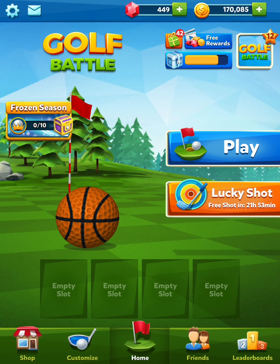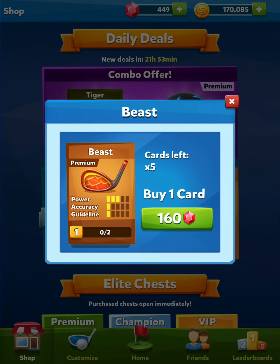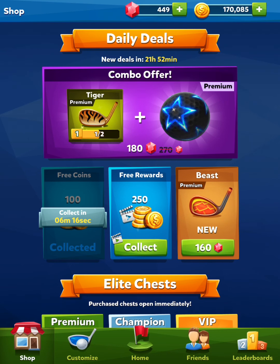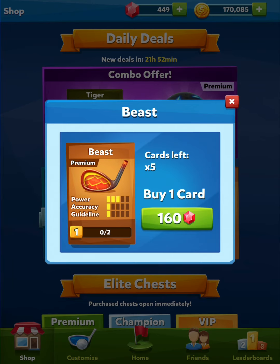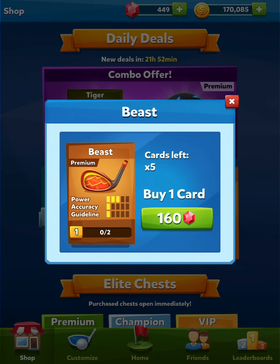Today I'm very excited because I just looked at my shop and there's an offer for Beast, which is a 3-power Rocky Mountains Club for only 160 gems. I'm definitely going to buy that now. We've got enough gems because I've been saving up — that's why I keep telling you guys to save your gems, because when deals like this happen you're going to want the available gems to buy it. 3 power compared to 1 is going to be a huge difference.